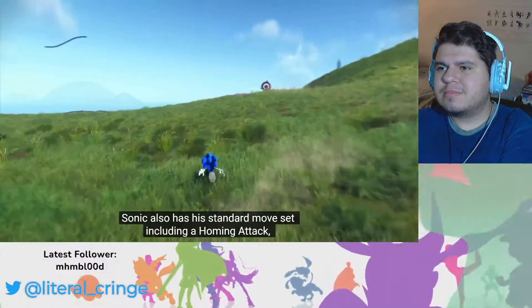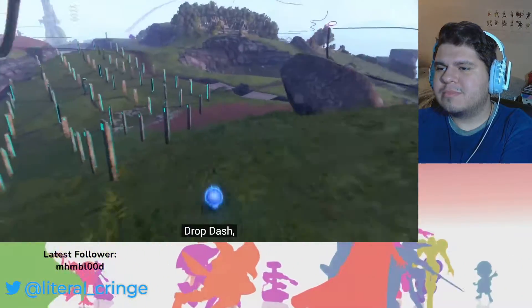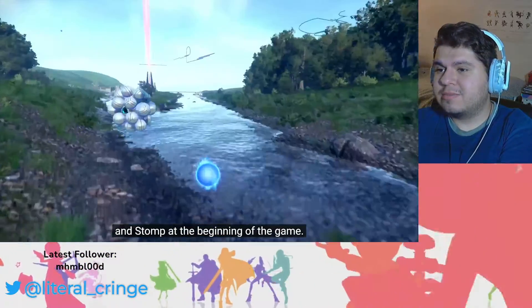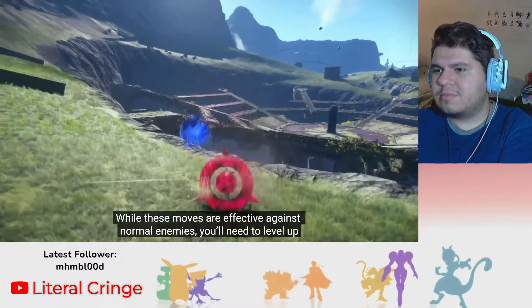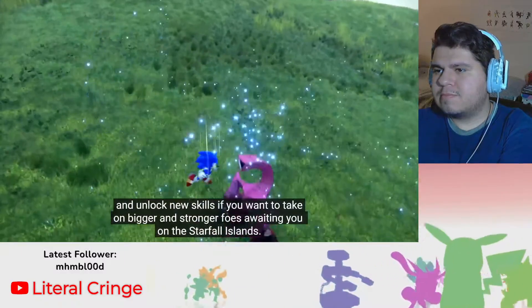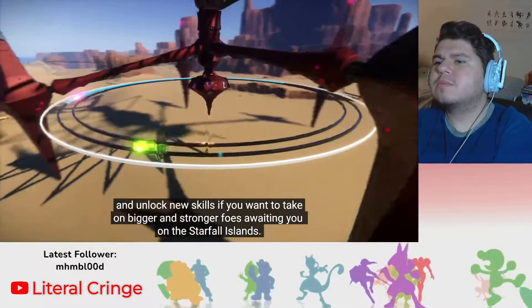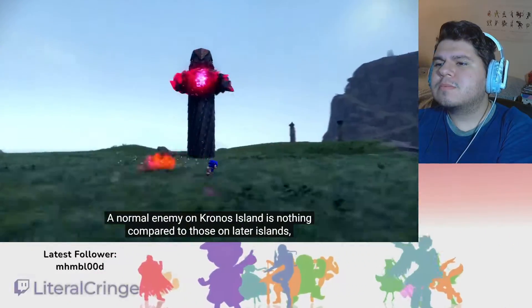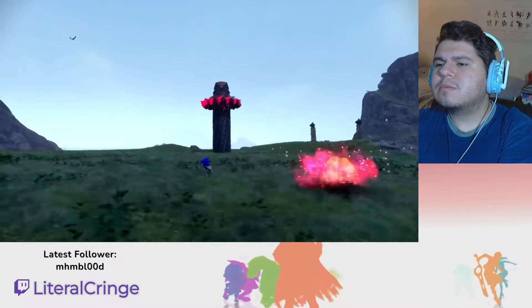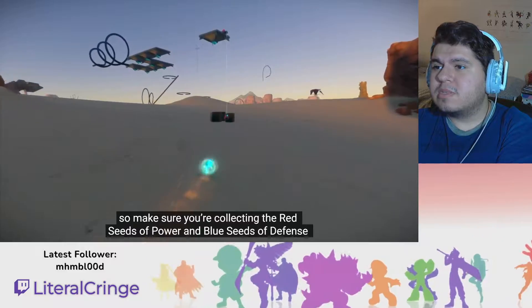Sonic also has a standard moveset, including a homing attack, drop dash, and stun at the beginning of the game. While these moves are effective against normal enemies, you'll need to level up and unlock new skills to take on bigger foes on the Starfall Islands. Make sure you're collecting the red seeds of power and blue seeds of defense.